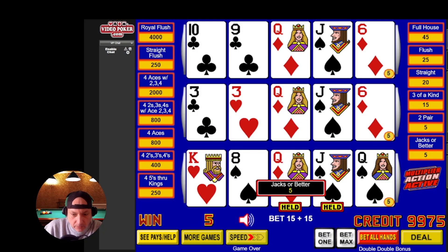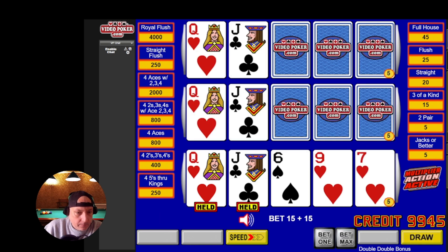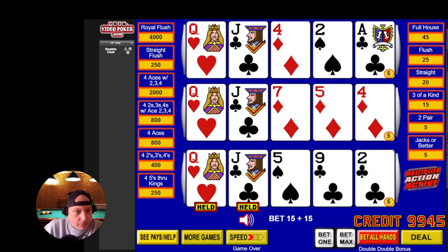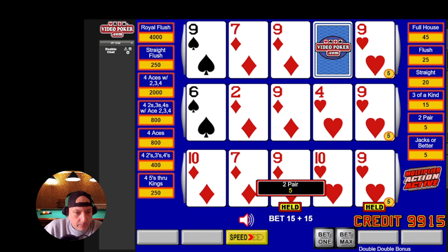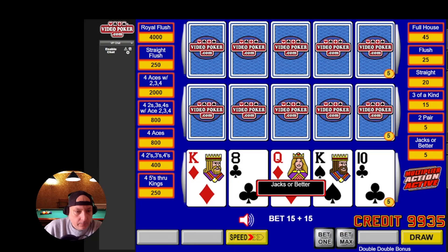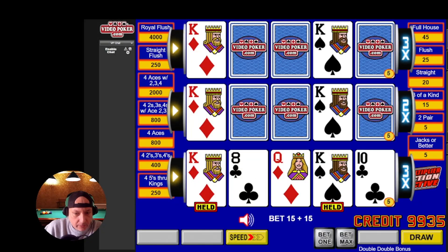So it's a 30-credit game and we're doing double-double bonus. You have to be dealt at least jacks or better. Okay, so we got 3x, 2x, and 3x on the jacks or better here.